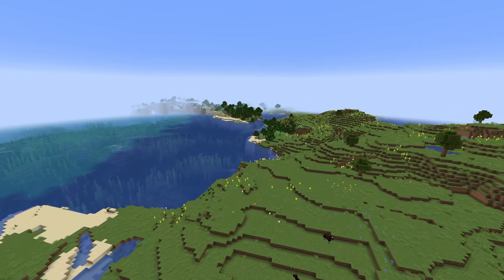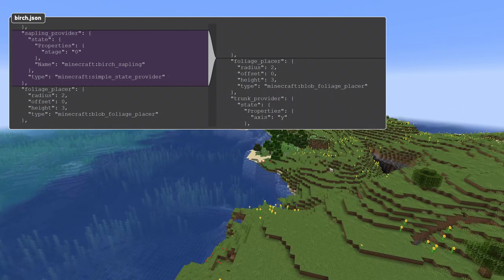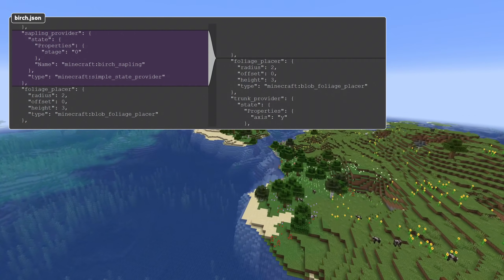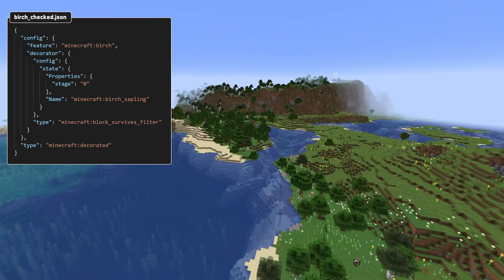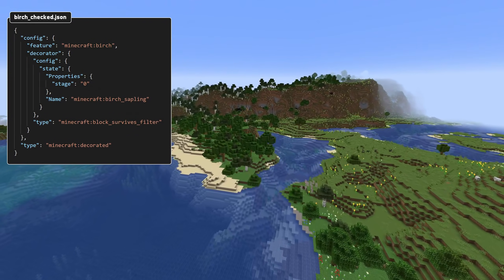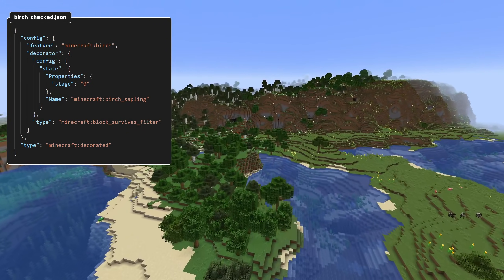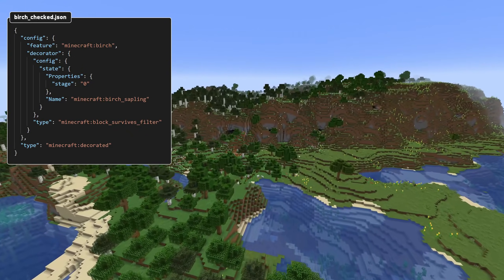Trees have also been changed. The sapling_provider field has been removed. Instead, there are now new filter decorators that test for a condition and abort the feature placement if the condition is not met. There are two such filters added in this version. The first is the block_survives filter decorator. This tests that a certain block state would survive in the location and aborts the feature placement if it wouldn't. This is what is now used for trees to check that a sapling would survive before placing the tree. There's a new _checked file for each tree to look at as a reference.